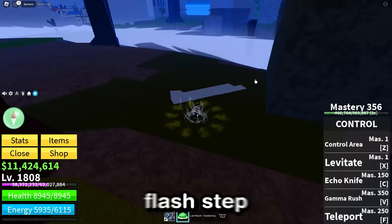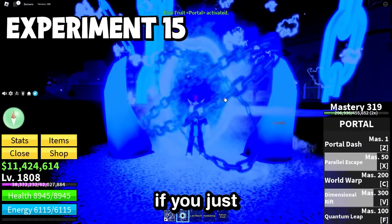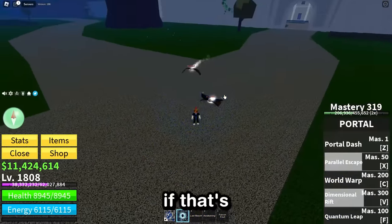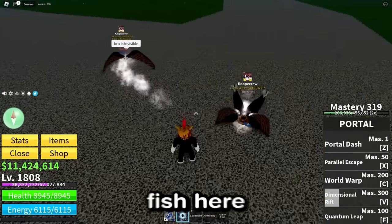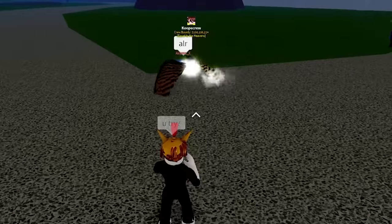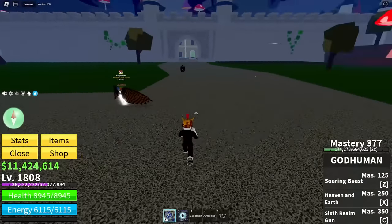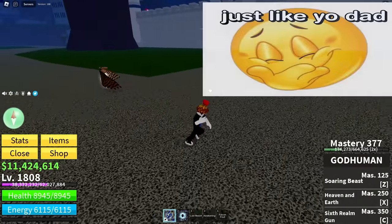In a previous update, the portal's X move would make you completely invisible if you just didn't move. So we're going to see if that's still the case with these flying fish here. Am I visible? It's kind of hard to test because you yourself don't go invisible. Does it work on other people? Oh yep, it still completely works — he's just gone. Completely vanished from sight. Not even observation can pick up where he is.